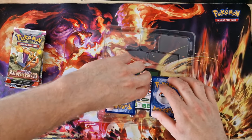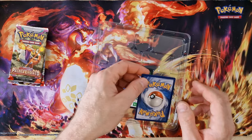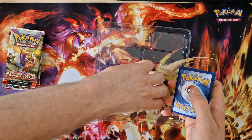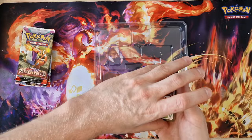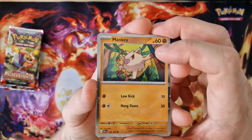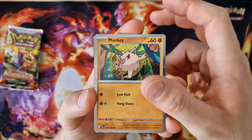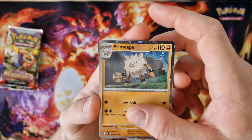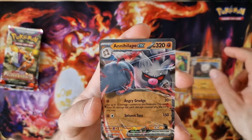And here is the Evolutions. You can see the Evolutions Monkey in the promo card. It's Primeape, last card — the Annihilape EX.